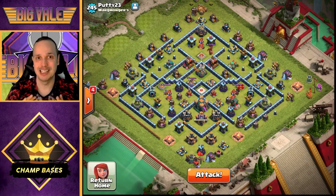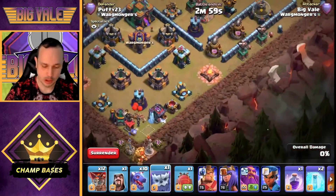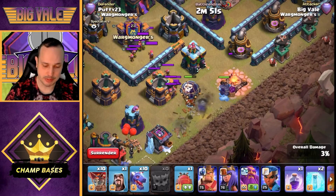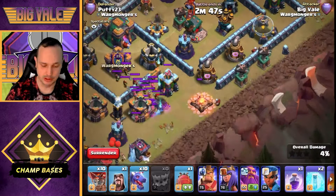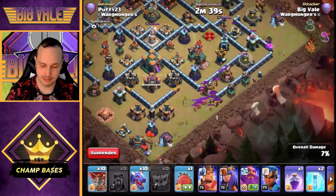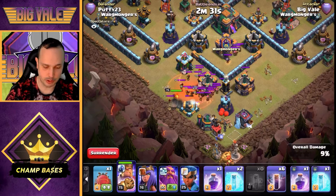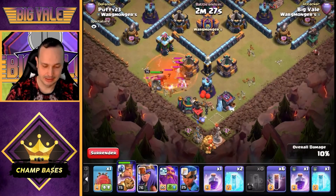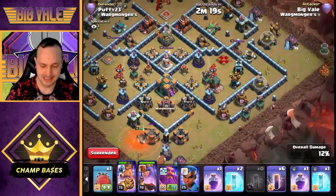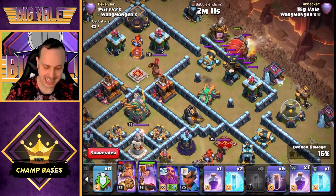Enough talk — let's see if we can put this theory into practice. We start with the Yeti, drop a balloon to get the Cannon down early — there we go — and CC troops are being pulled out already, which is perfect. The Army Camp goes down perfectly. We drop the King, then Poison to capture all those CC troops within range. The Queen goes down to support the King, and I'm already thinking ahead — I'm going to blimp in to take out that max-level Scattershot.